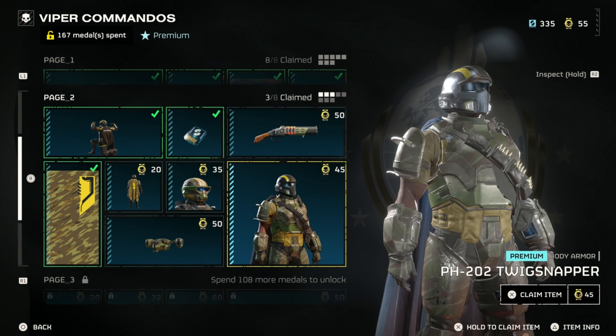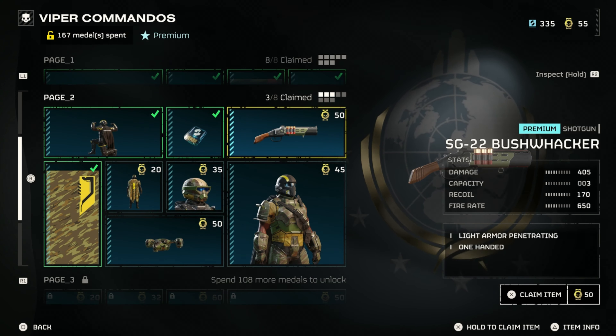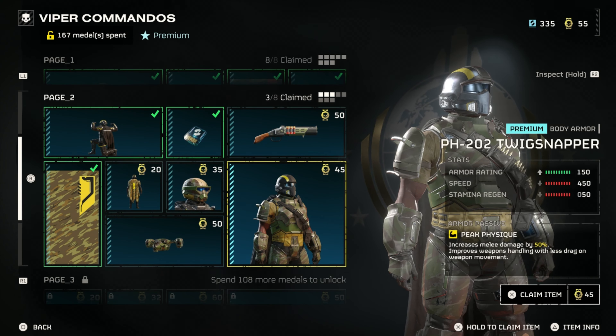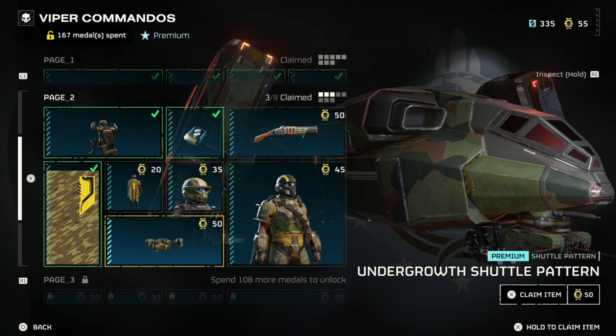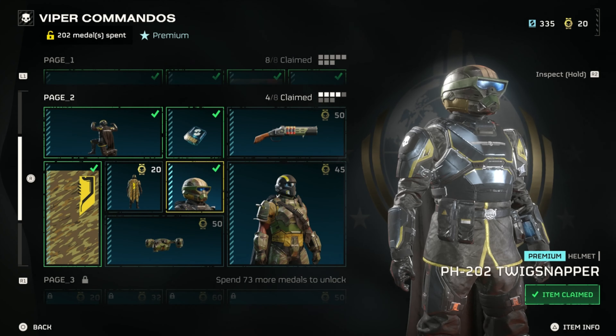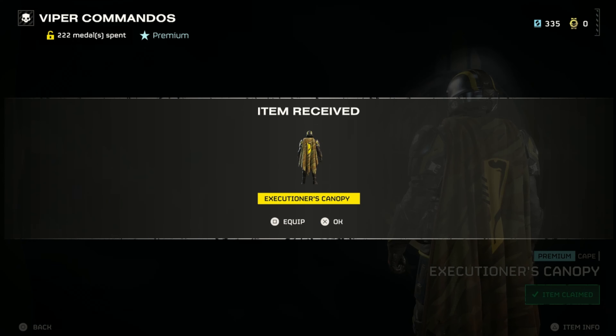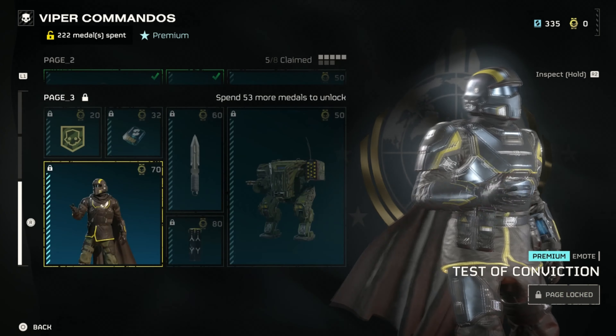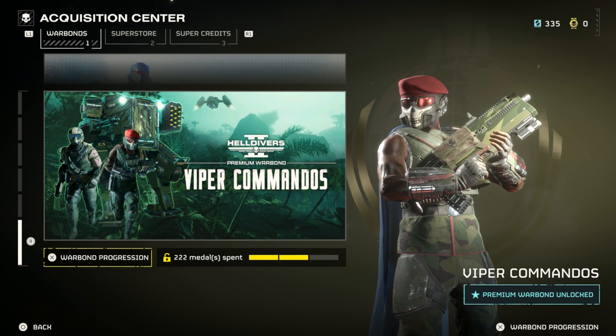I've got some medals to spend from the last major order. Got 55, I can get 50 with this — nice. Heavy armor, get the Pelican pattern or my helmet and cape. More bang for the buck. Yeah, nice.